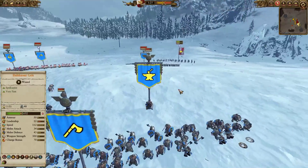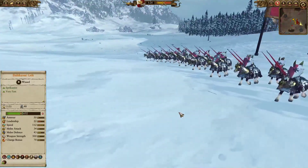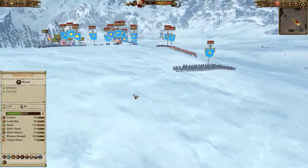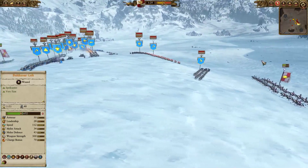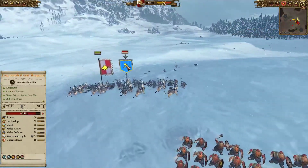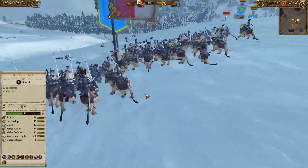The spell actually did a lot of work on the nearby units — even the Runesmith got some damage done. But as you can see, the Organ Gun with just a few shots has decimated the Zintler's Reichsguard, taking them down to half health. I see the Dragon Slayers and I'm just going to turn around and get the hell out of here — I'm not going to engage.